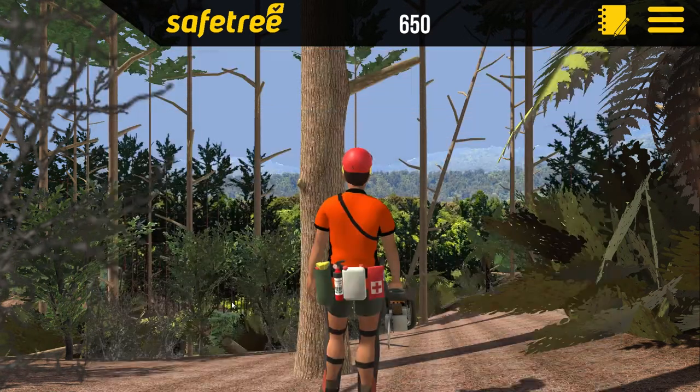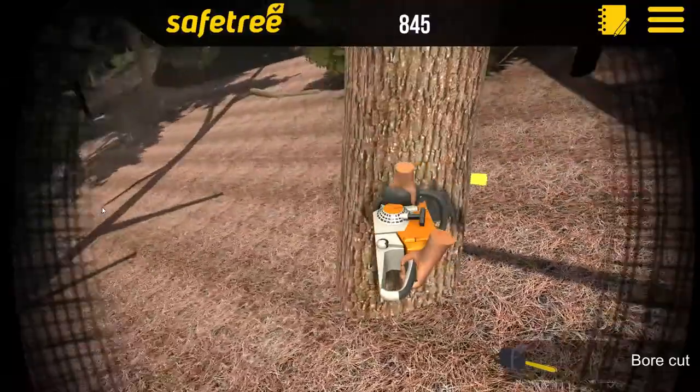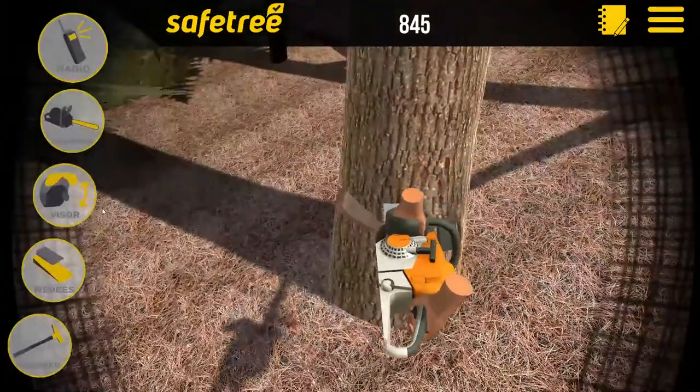We look at more complex hazards, so you'll need to be aware of the seven key causes of harm, especially when doing one-on-one or one-on-two tree falling.